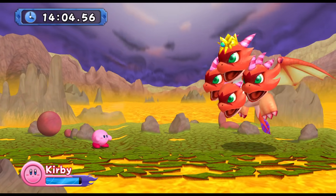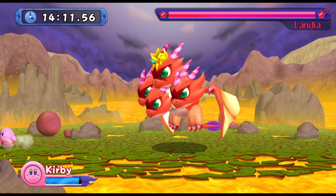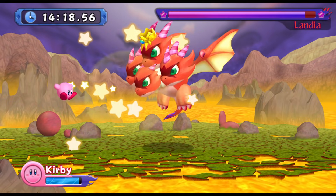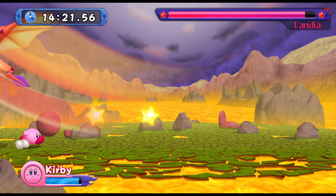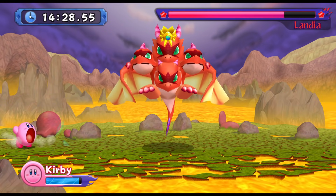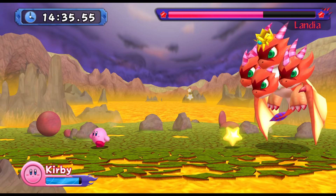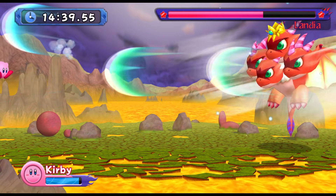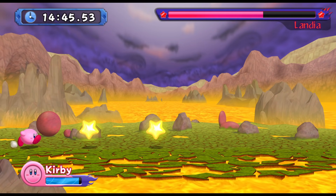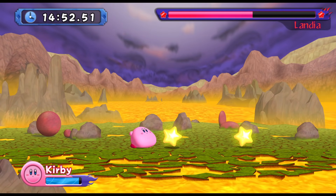Here we have Landia. Landia isn't so bad — it would be a lot easier if you had infinite float, but the fact you don't makes this fight immensely harder. You'll notice I'm taking every opportunity I can to grab stars, launching them back, and then getting into another position immediately. That's because I'm trying to end the first phase as quickly as possible, because after a certain point Landia's attacks become a lot more widespread and harder to dodge. Grab them one to the side, shoot it, grab the other star, and start running. You'll just barely avoid that dive — that's the best way to take them out immediately.